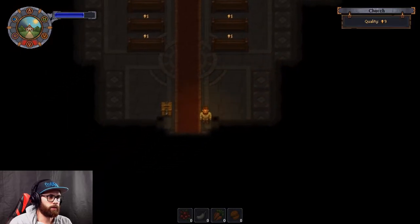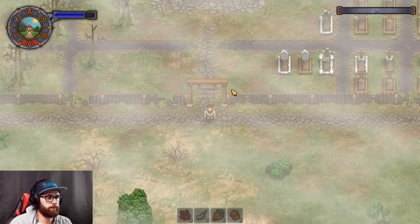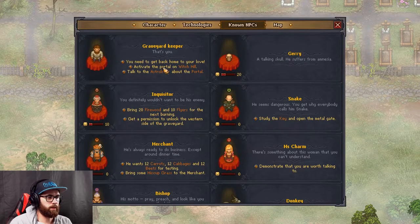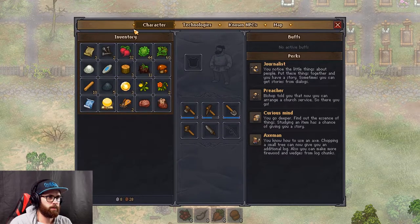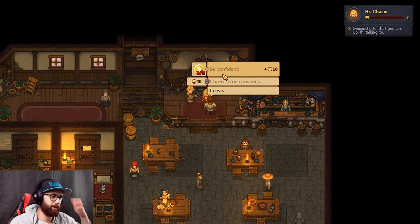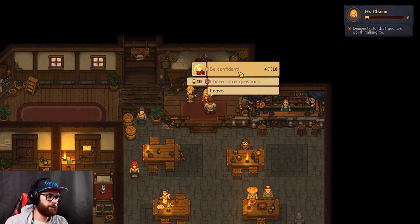I've got a day to kill - I could literally just stay in bed that whole day and then talk to the trader. Let's go to the tavern actually. Apparently she's there at the moment - Mrs. Charm - and she said something about having faith in yourself, so I assume it means literally faith. Be confident. And I need five faith.